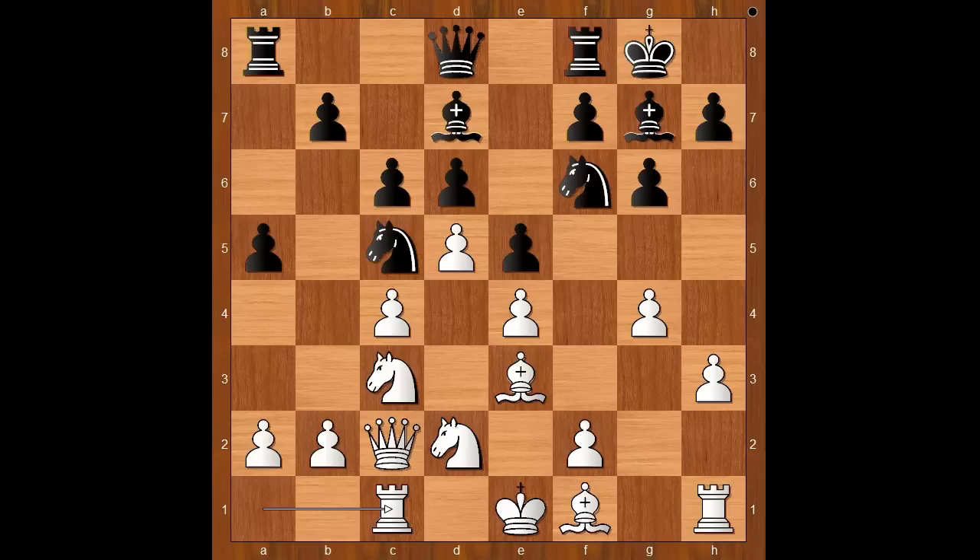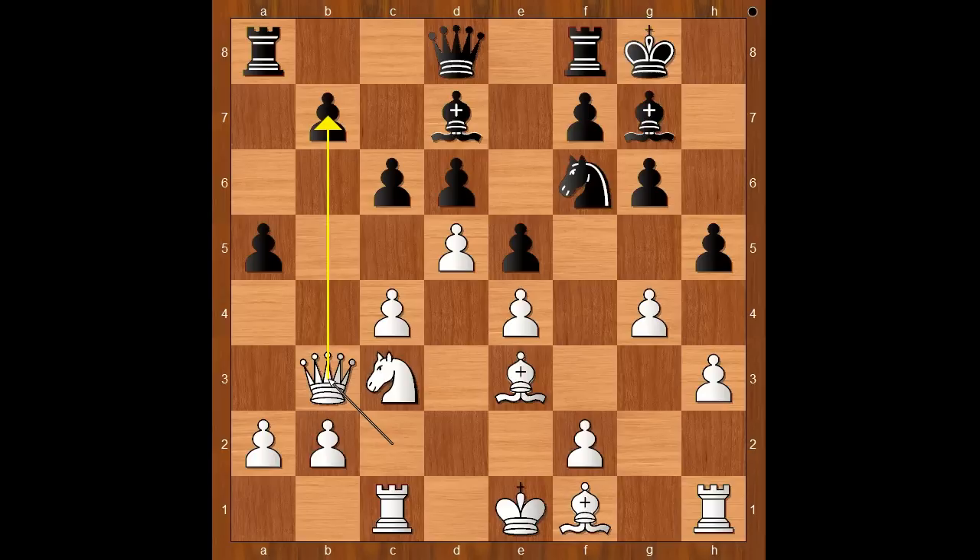Black to move. Perhaps cxd5 was expected, but Gata Kamsky played h5. Nb3 — if gxh5, then a knight takes on h5 and the knight is on its way to f4. Back to our game, knight to b3 challenging the knight on c5. Knight takes on b3, queen takes on b3, attacking the pawn on b7.